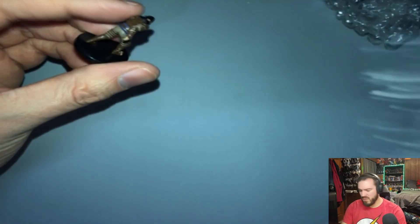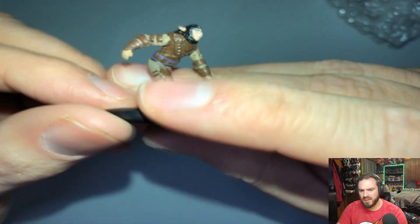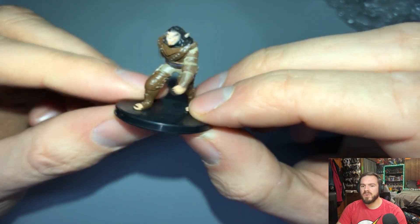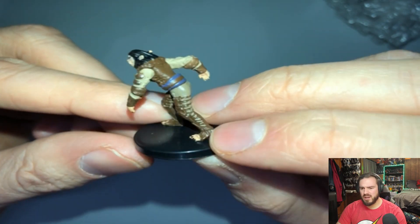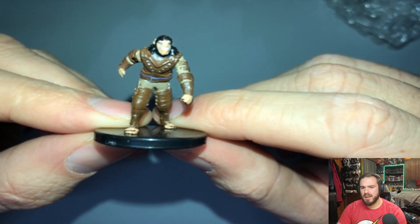Let's grab this first figure, which I think is actually one we've gotten before — it is a Shifter Rogue. Shifters are kind of cool, they're almost werewolves but not quite werewolves. You can also do different animals, like weasel or cat-type stuff, so not too bad.